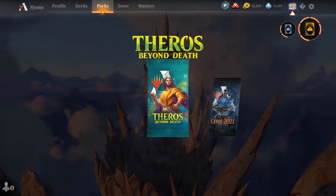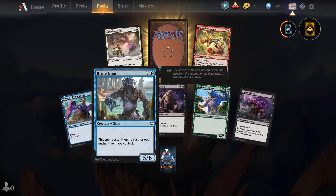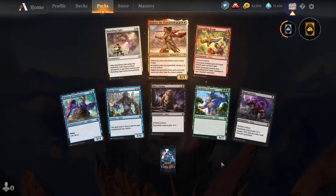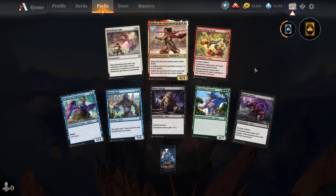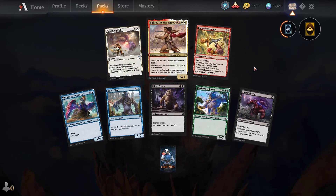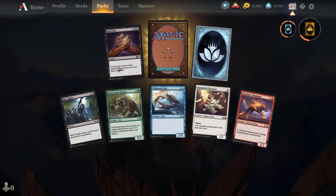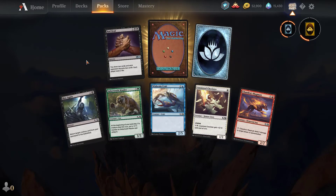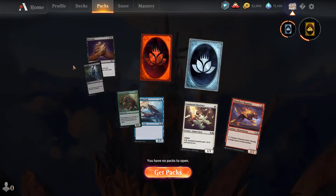Let's go to packs - I've got a Theros and a Core 2021 pack. Brain in a Jar is actually okay especially in draft. Banishing Light is good. Haktos is a really cool card but very narrow as far as colors go - I'd still pick that up in draft if I could. Core 2021 - Bad Deal: draw two cards, each opponent discards two cards, each player loses two life for six mana - seems like a bad deal. And a mythic wildcard - I will take that one for sure.